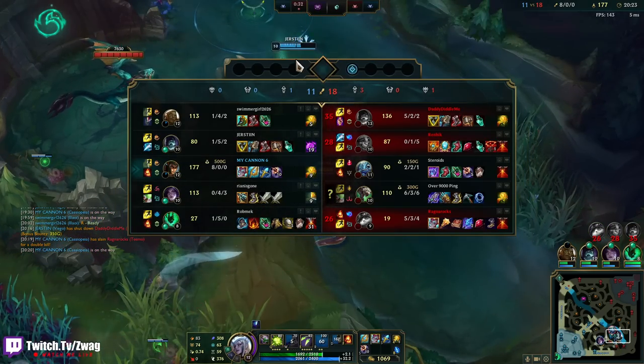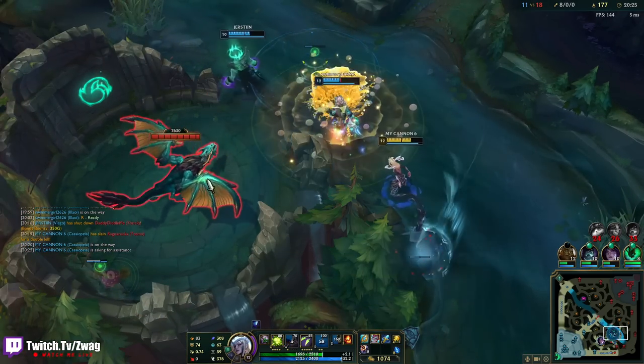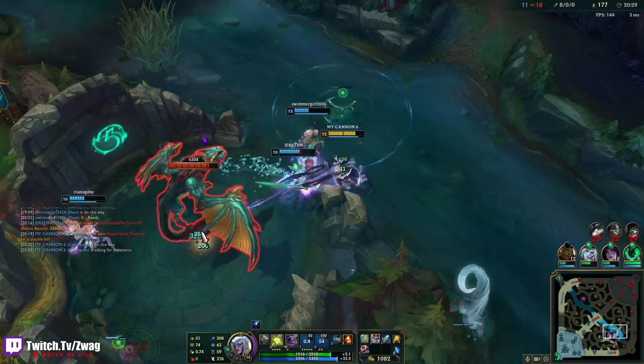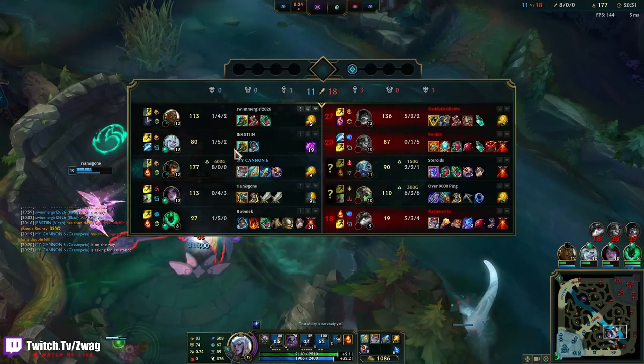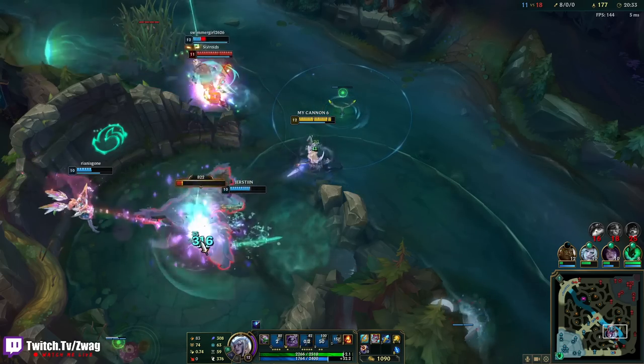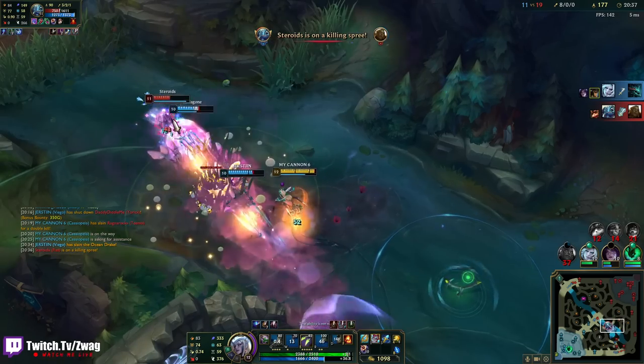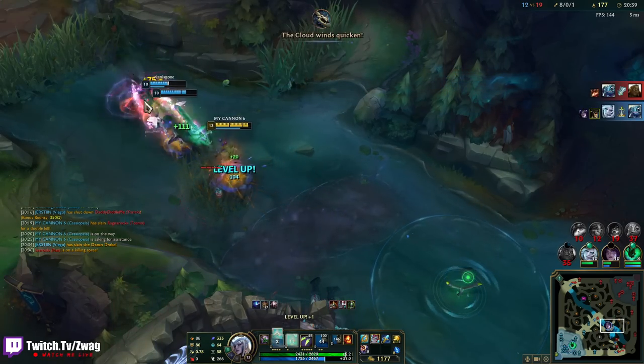Viego does damage — that's all we need. Let's do dragon so they don't get dragon control. I'm literally just focusing Twitch because Twitch and Teemo are the only ones who can actually really deal damage to me. He just walked onto the poison. Hit a shroom — let's go do Baron.